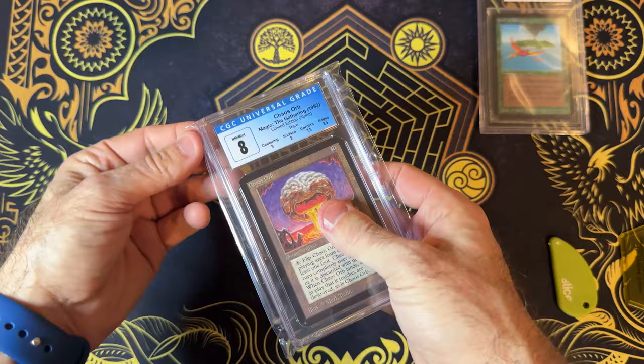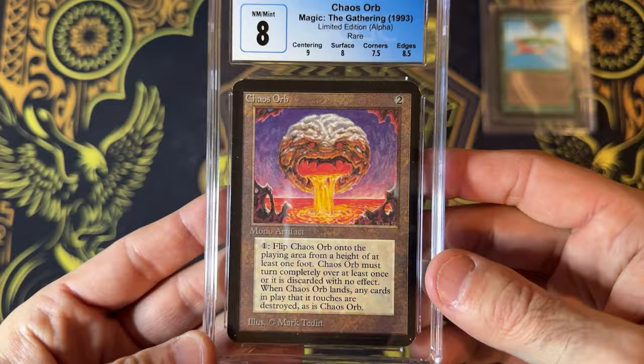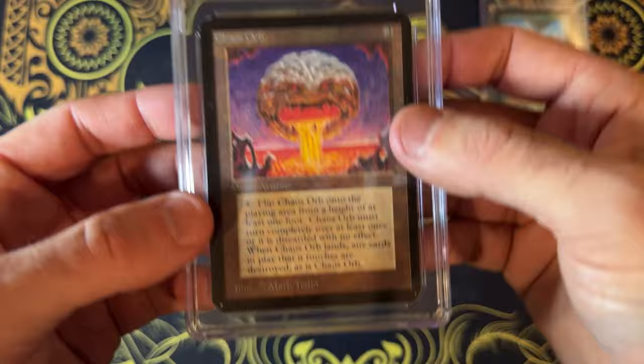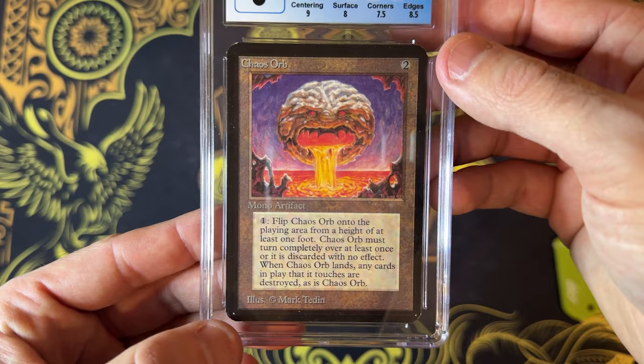But this guy — Chaos Orb. This is one of the coolest cards in the game, in my opinion. The artwork is incredibly iconic. It's got that Alpha artifact coloring. This is one of the early cards — there were just a couple of them. There was this one, there was Falling Star, not sure what else offhand. But this card actually required some physicality. Basically you hold this card up above the playing area and drop it. It has to spin around, and then anything it touches when it lands is dead, which is pretty cool.